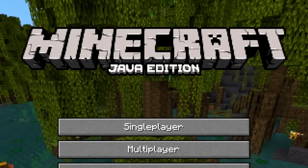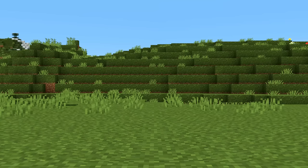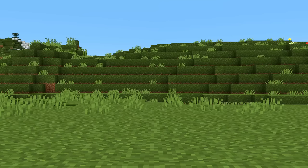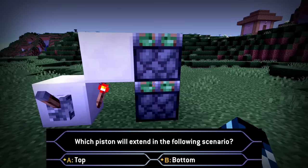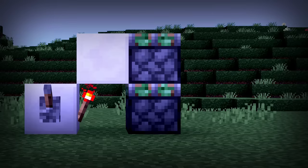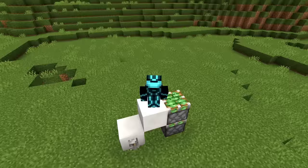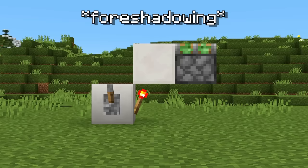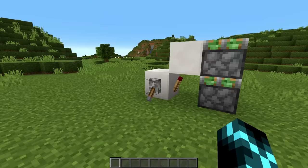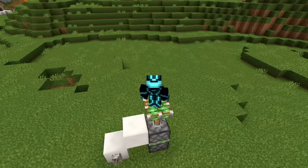And it only gets worse from here. In Java, we have something called Update Order, and the simplest way to explain it is with two pistons and a redstone torch. When we turn on the torch, which piston gets to extend first? It powers both at the same time, but we can only let one of them push. This is where Update Order comes in — it gives the game some rules to follow so it doesn't just randomly pick one. If you guessed the top piston, you'd be correct. The top piston always powers first.